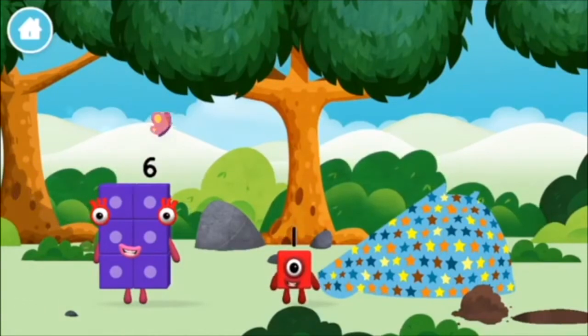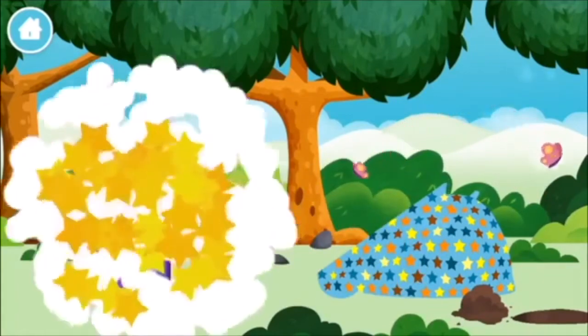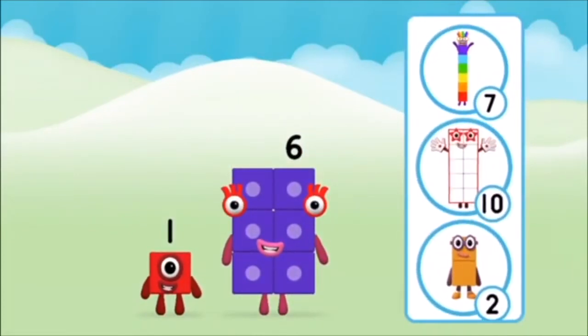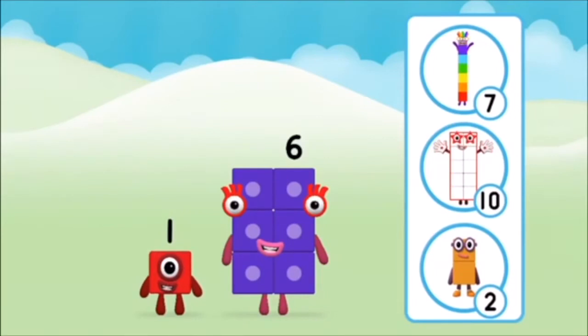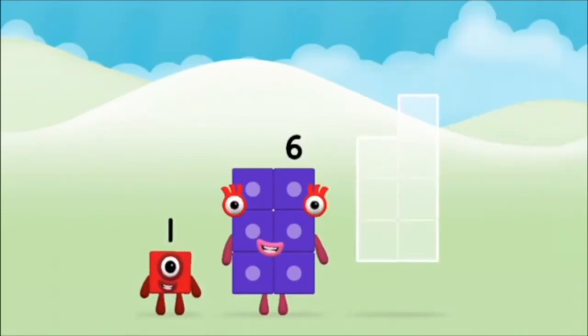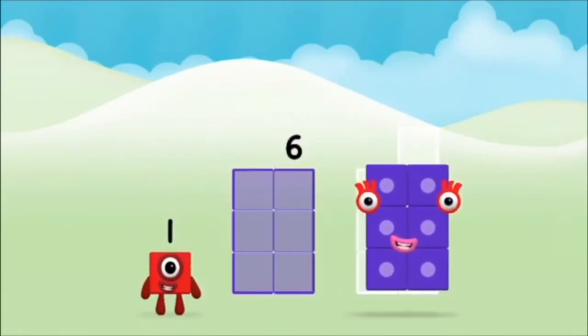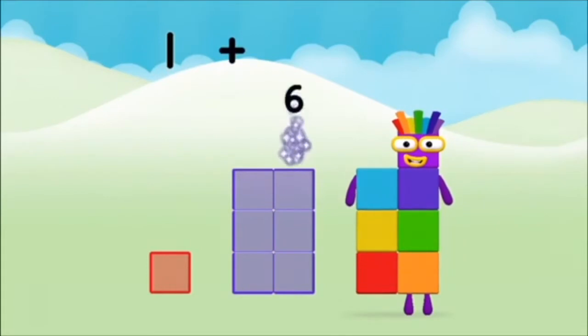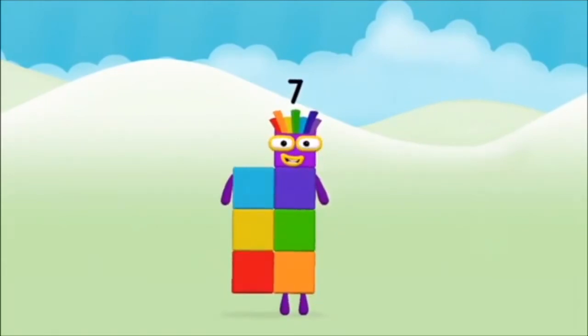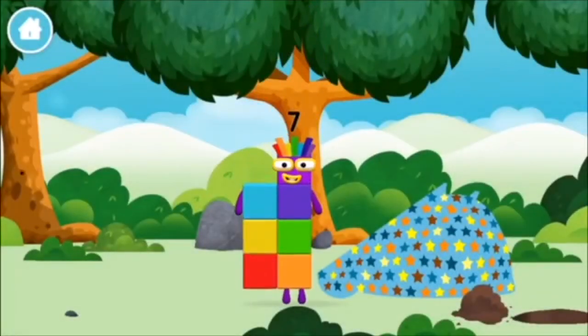Which Number Block did you find? Which Number Block do you think adding these together will equal? That's right! Now add the Number Blocks together! Six, one, one plus six equals seven! Marvelous! You made Number Block seven! You made a new Number Block!